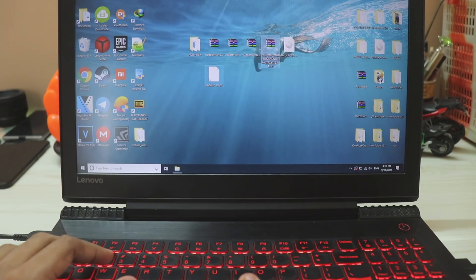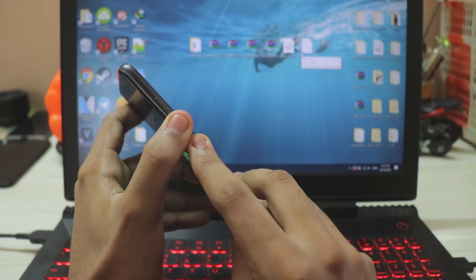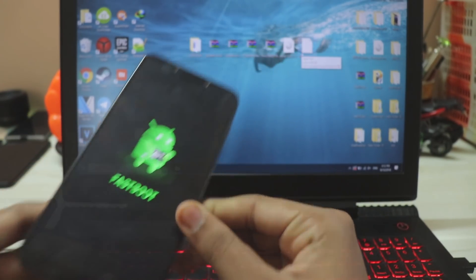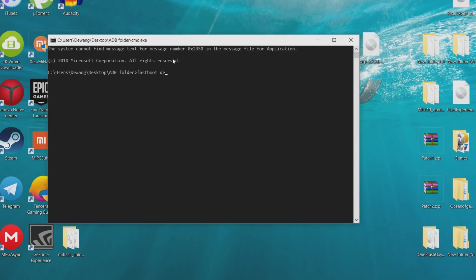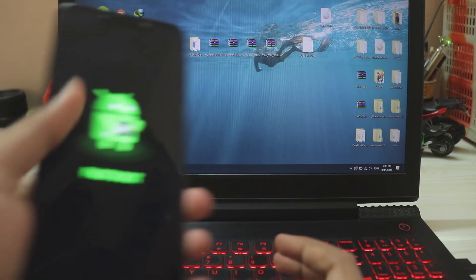Let's install a custom recovery on the POCO F1. Hold down Power and Volume Down at the same time to go to fastboot mode — the same as when you unlocked your phone. Make sure you've taken a full backup since we'll be wiping the device. Connect the phone to your PC, open CMD in the ADB folder, and type 'fastboot devices' — the device gets connected successfully. Then type 'fastboot flash recovery' and drag in the TWRP recovery file. The codename for this phone is 'beryllium'. Hit Enter — recovery has been successfully flashed.